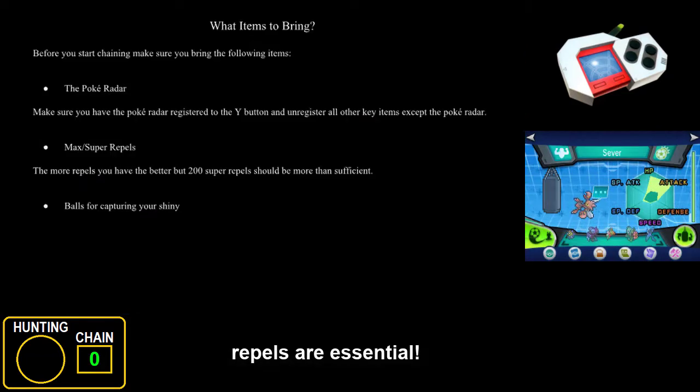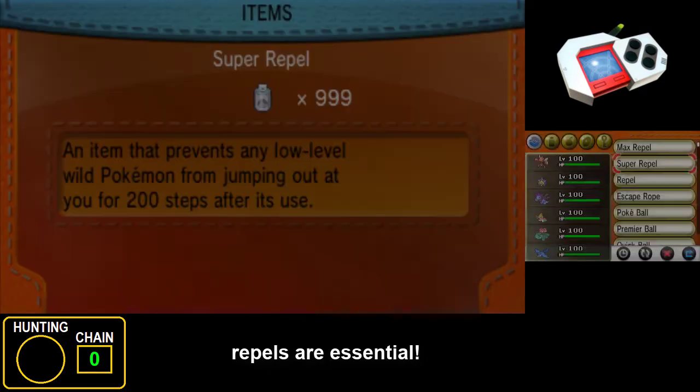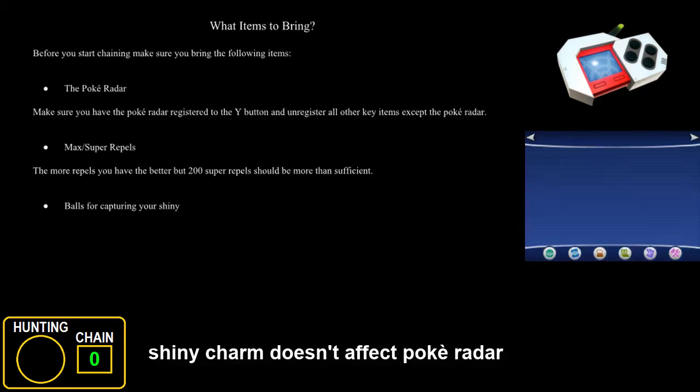Other than the Pokeradar, the other important item you need are Repels. You will need a lot of these — I always like to keep a stock of 999 of all three types, so I never have to worry about running out. If you are chaining in one of the easier routes, 200 Super Repels should be more than enough. Make sure you bring enough balls too — you don't want to encounter a shiny and run out. One thing you don't need is the shiny charm; I don't believe it has any effect on shiny patch odds at all.